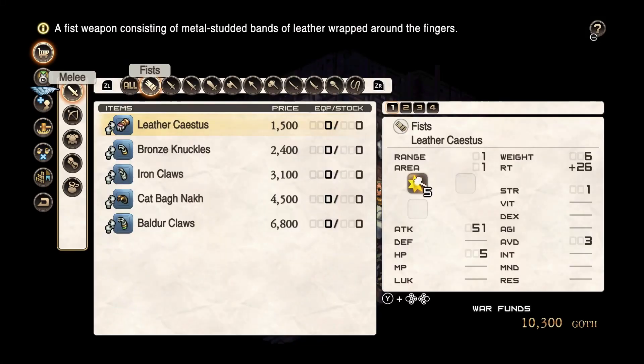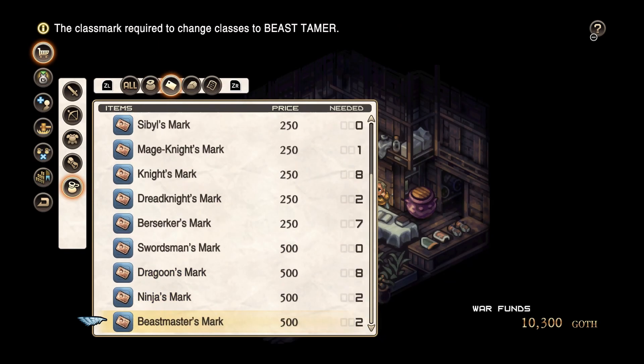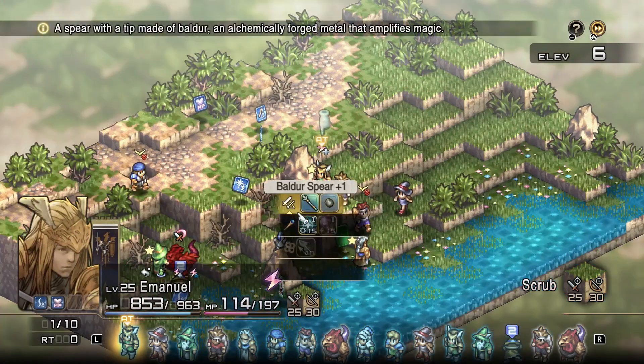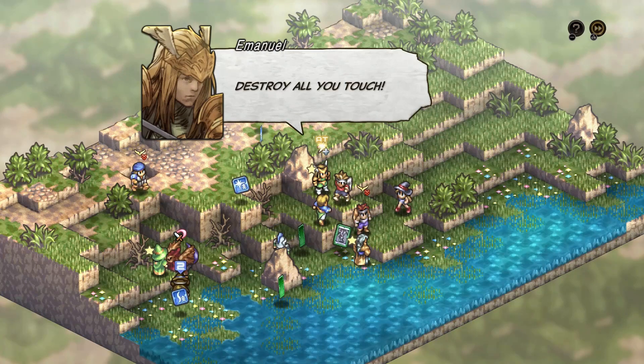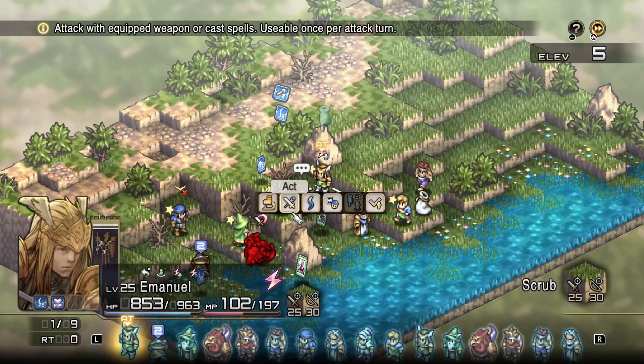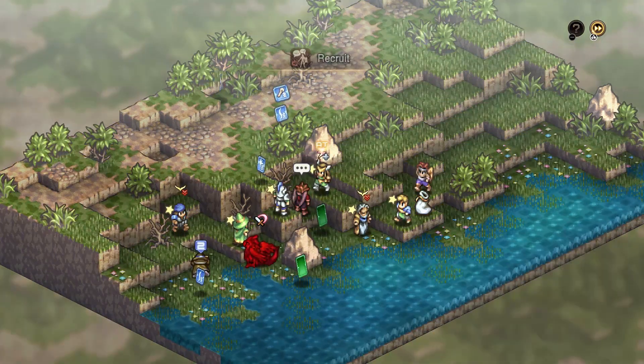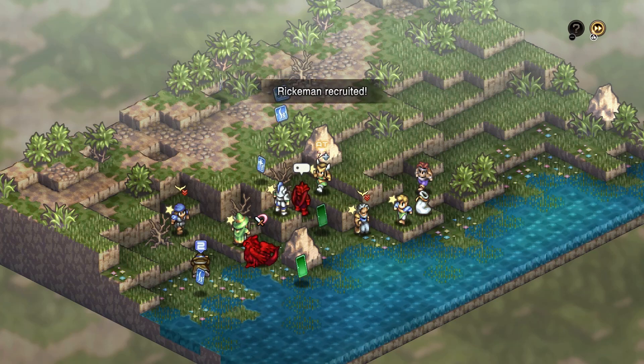Now, you might be asking how do you get these classes? Well, as long as you've progressed a few battles into Chapter 3, you should be able to buy class marks for Beast Tamer (available in Chapter 2), Dragoon, and Sword Master. You probably already have a Vartan and a Runefencer from Chapter 1, but if not, you can buy class marks for or recruit a Runefencer from the shop, and Vartan class marks drop from Winged Units. If you don't have a Winged Unit, you'll have to recruit one in battle using the Recruit Human skill, as Winged Units are the only ones that can be Vartans.